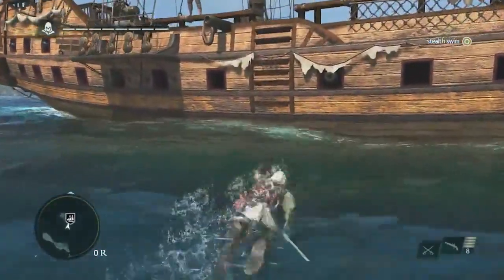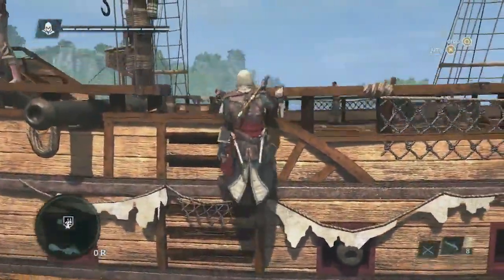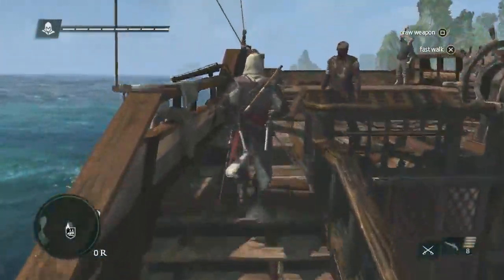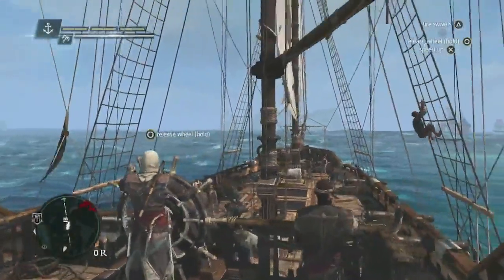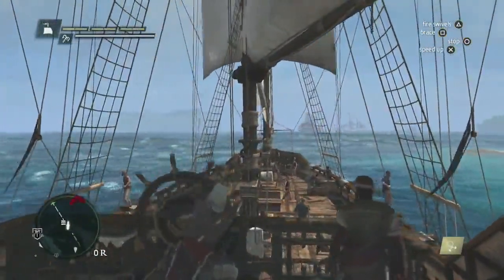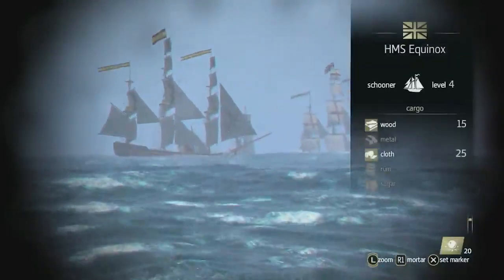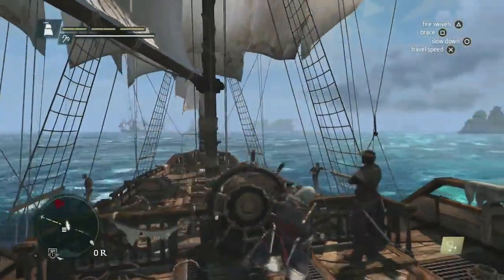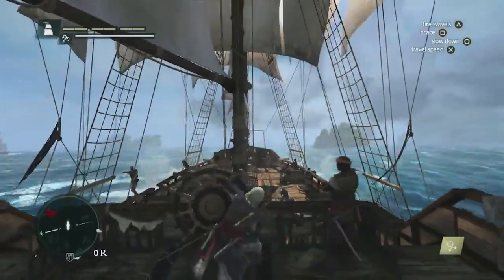As we get onto the Jackdaw, we can see that the crew is cheering for us. Edward has a really close relationship with his first mate, Adewale, and with his crew. This is something you'll see later in the demo — that we can lose and gain crew members. Using the spyglass, we can really see the contents of a ship, but you can also assess the danger and threat level of these ships. For now, we're going to continue to Mysteriosa to find that treasure.